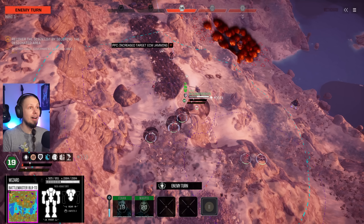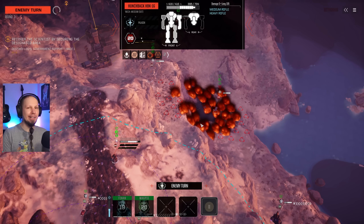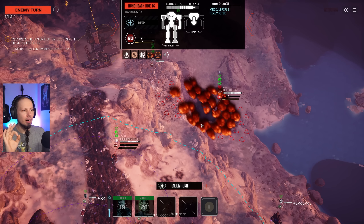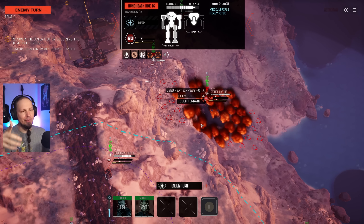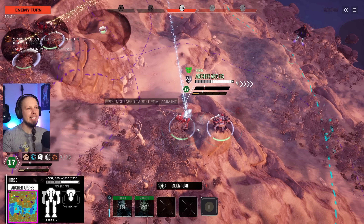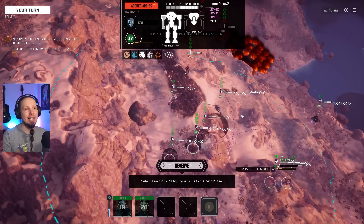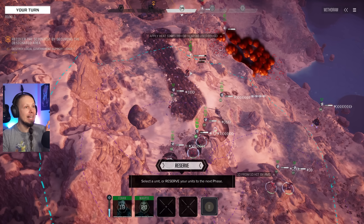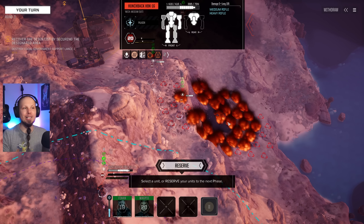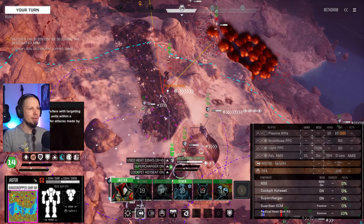Now we need to survive. Dire Wolf — anybody? We need to make sure to wreck the crap out of the enemies that are still alive so that they don't leave anything on the loot table, giving us a higher relative chance to get Dire Wolf parts. Then it struck me — these guys are probably the support lances, and I'm not entirely sure if you can salvage mech parts from support lances. I don't know if that's possible.